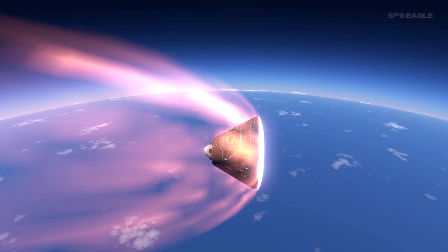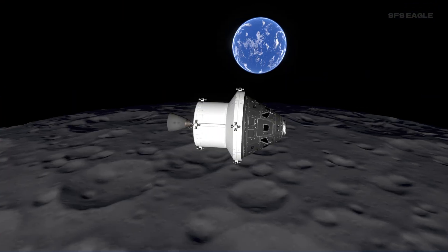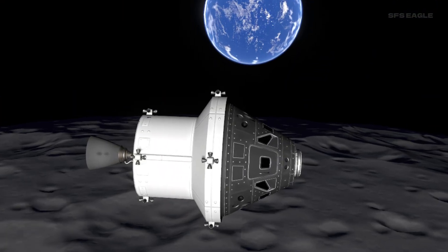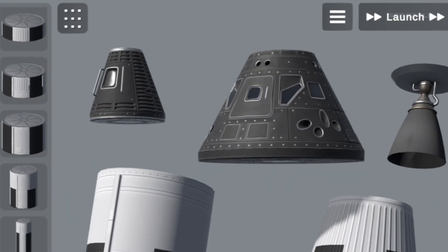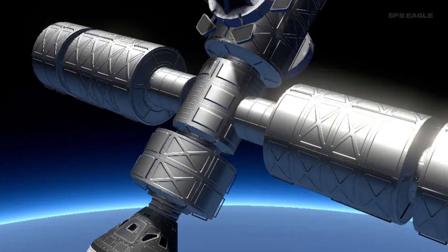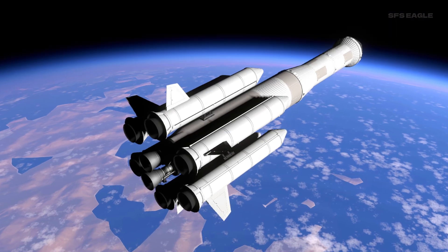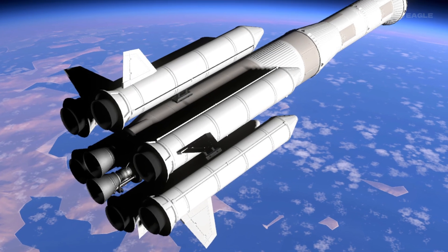Now, looking at all the parts, it has been said that this new game will have over 120 parts that you can use to build with. First of all, we have more capsules, and this one appears to be wider than the default one. And to go along with that, we have habitation modules where astronauts can live in space, as well as a nice looking cupola that we saw in a previous sneak peek. And also SRBs, or solid rocket boosters, which is incredible.